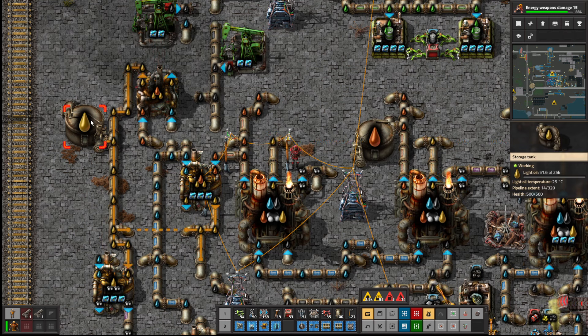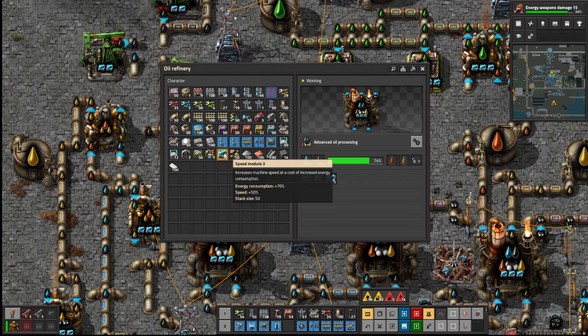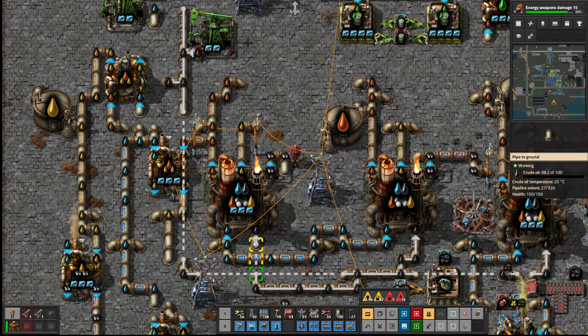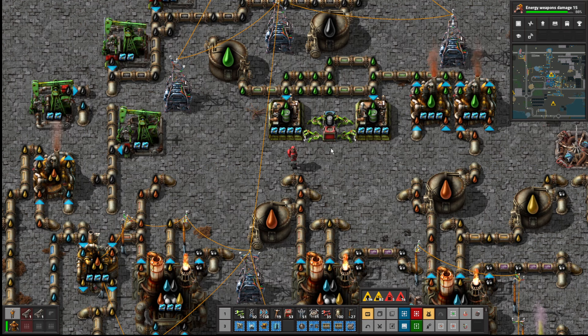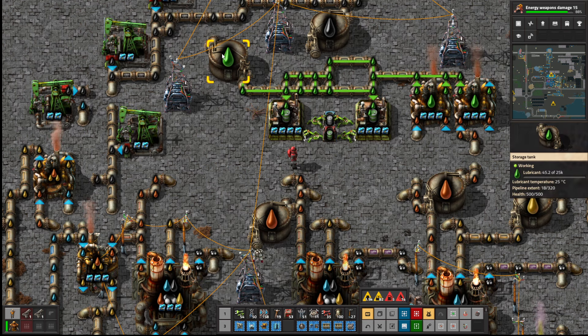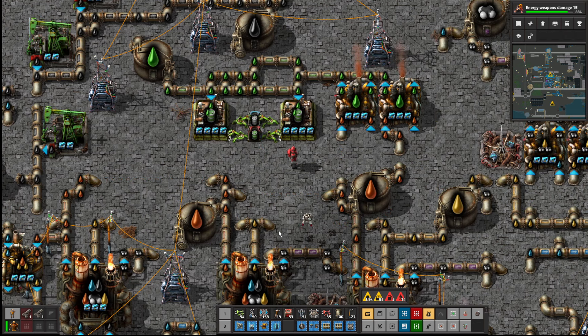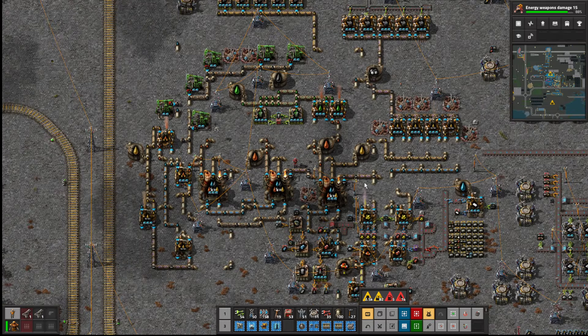I don't actually know the exact process. Now that's going — heavy oil can now be produced. Let's put some speed modules into that. Are we getting enough crude oil in? Yeah, that's fine because some of them aren't online. Look at this — it's still not really flowing. That's a little bit more heavy oil, so everything's flowing a bit. We probably could do with another refinery but because this is such a spaghetti mess I'm not going to worry too much.